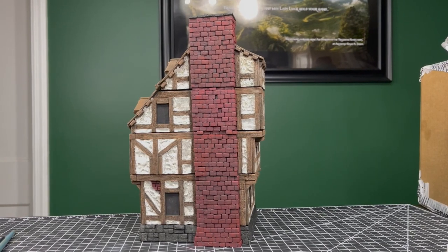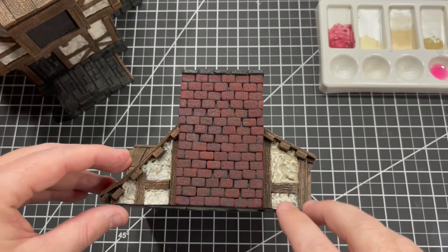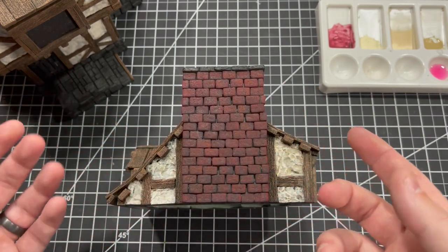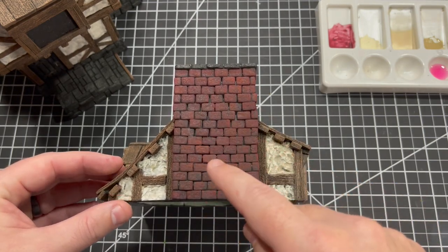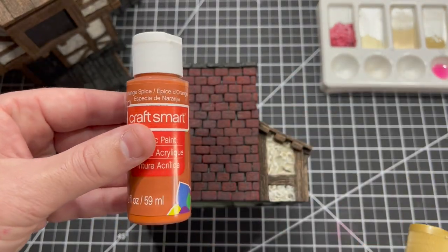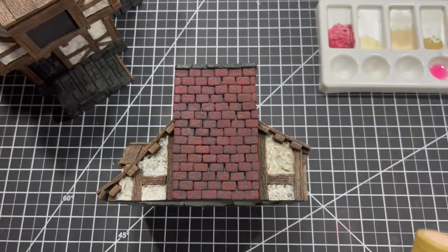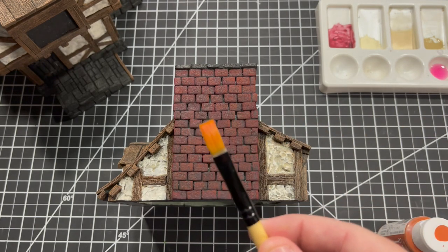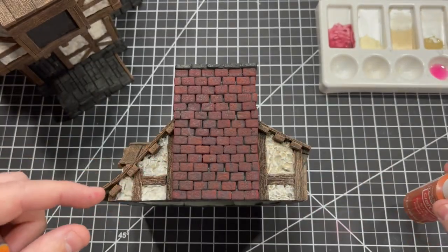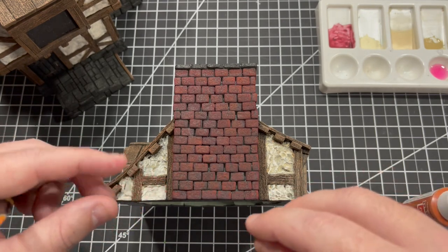As you can see, the Cherry Red dried a lot darker than it went on, which is great. Honestly, if we're talking about the lazy crafter's way to do this, you could stop with the brickwork right here. But what I'm going to do is add two more colors: Orange Spice by Craftsmart and Warm Beige by Americana. I'll go in with a thinner brush and individually pick out some bricks to get color variation — not just dark brick and red, but a little tinge of orange and a little tinge of beige.